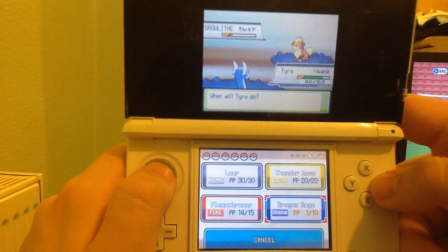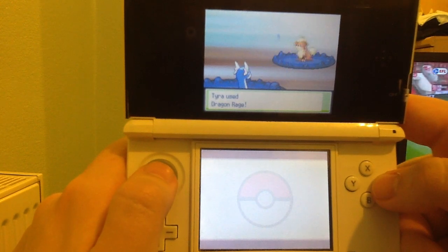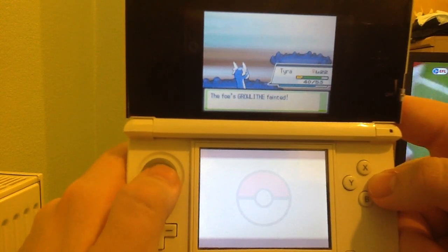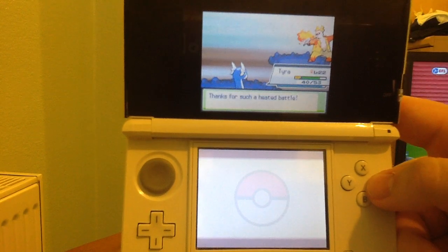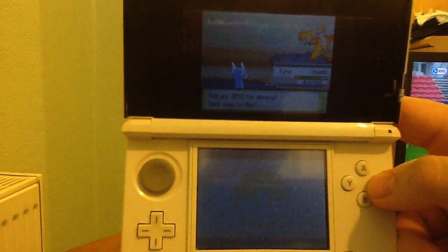It does carry the main ability Water Absorb, which draws in Water type moves aimed directly at it to heal its HP. Its other ability is not necessarily a good ability to have at this stage in the game — it's Damp.